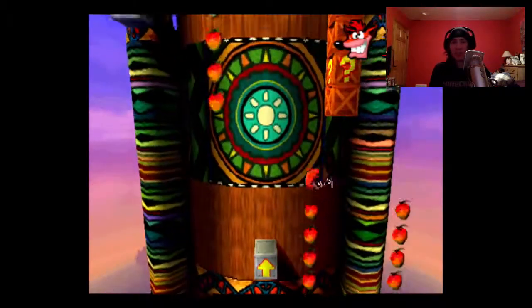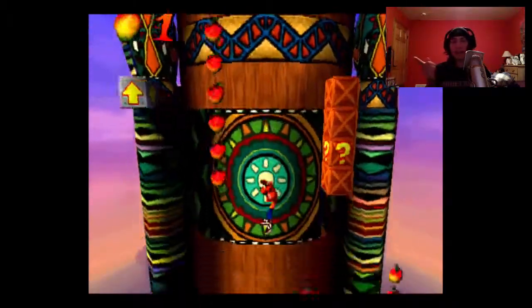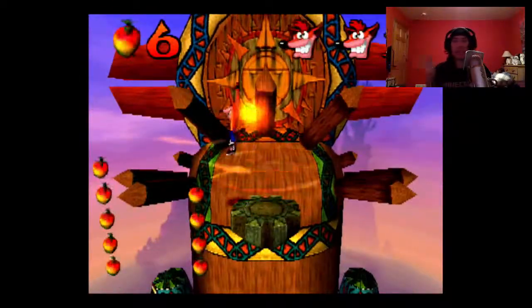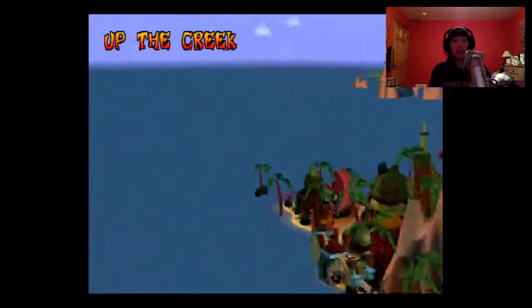Just jump up here — the end of the level is right up here. To get those boxes on the right, you just jump on top of them. And I'm not going to do that because we're not going to get the gem anyway since we didn't have the red gem.